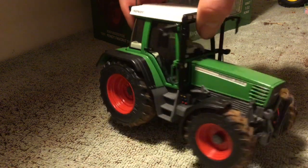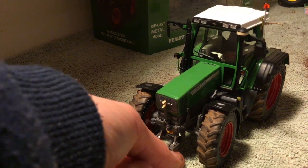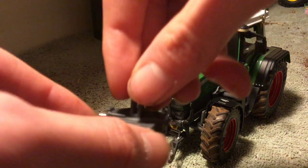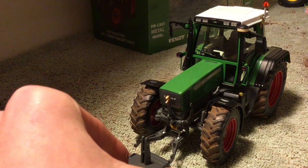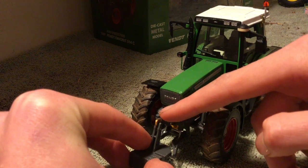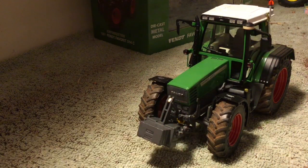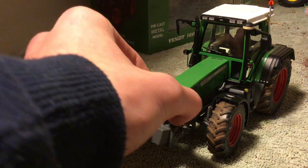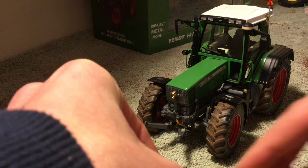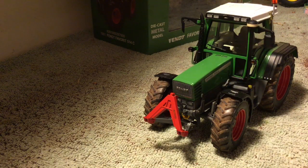She's got a nice front linkage — you can move it down and there are rams as well. Then you've got the top link. I'll pop the weight in — it doesn't fit the way you'd first expect; you've got to go this way, which is quite interesting. The top link just slides down into there, and then you lift it up on the rams and there's your front weight. I'm not the biggest fan of how the weight sits, so that's why I put the A-frame on.